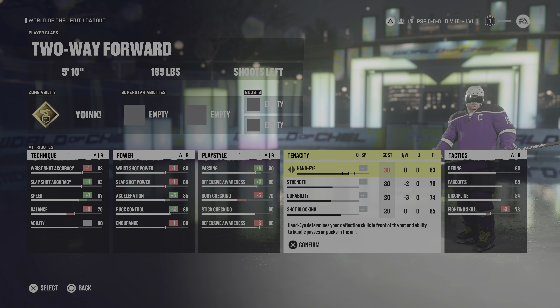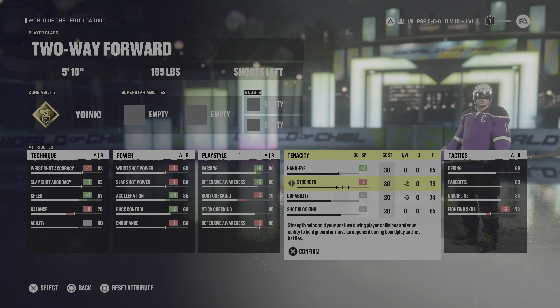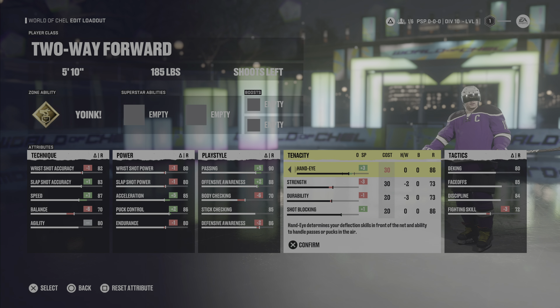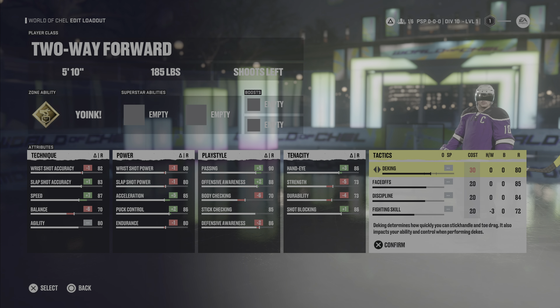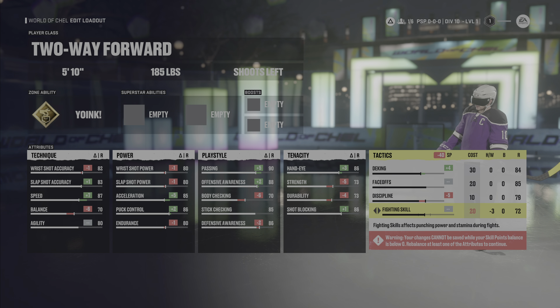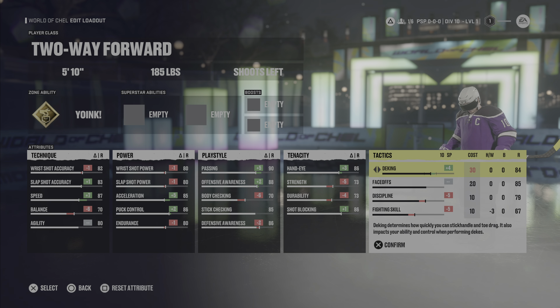Back to tenacity: hand eye put up to 85, strength down to 73, durability down to 73, and shot blocking boosted up to 86. For tactics, deking up to 84, face off kept at 85, discipline came down to 79, and fighting down to 67. And that's our set there.